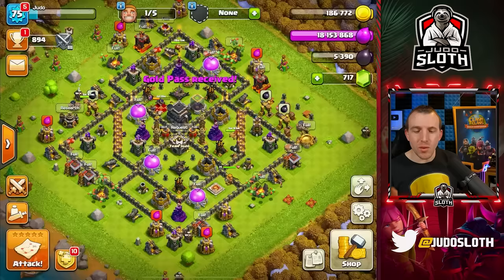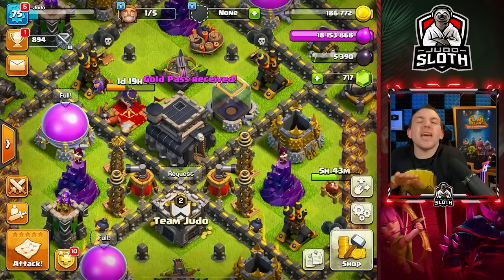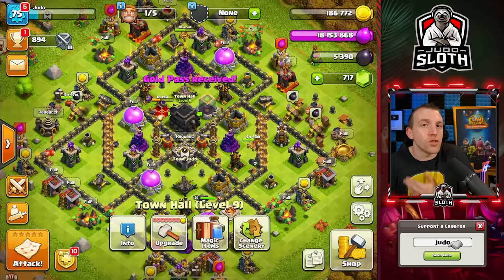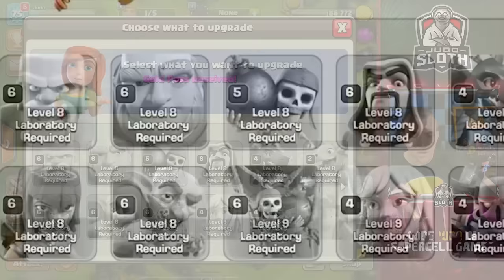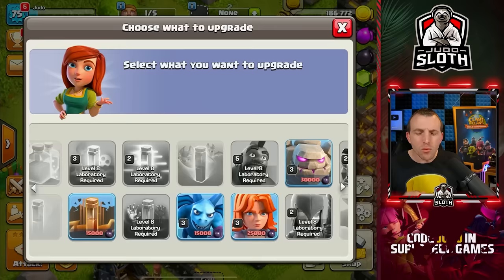I have been a little bit lazy on this account, but it was never set up to be a speedrun. We have actually met a lot of the goals I initially set out in this series. The lab — all of the troops are maxed, and we just have a few dark elixir upgrades left, which I've obviously been using the dark elixir for the heroes.